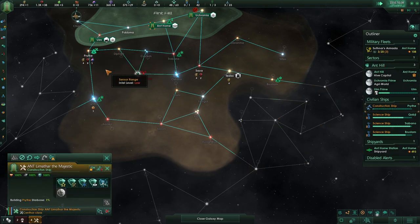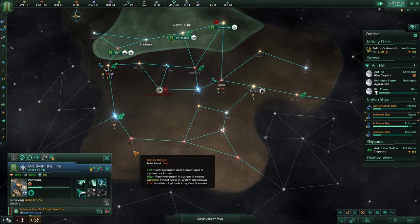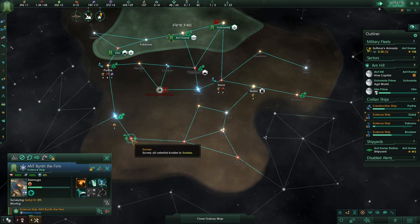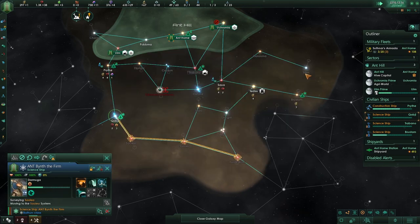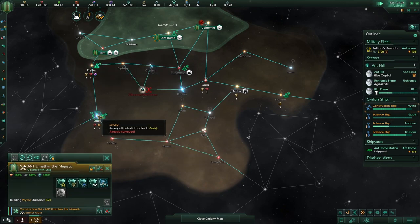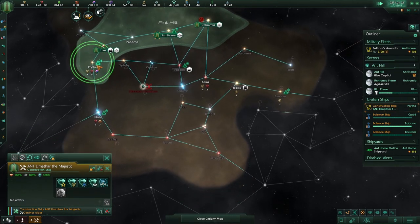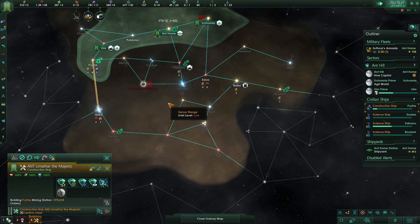So you're going to be building the starbase. I want you to go and survey, survey, survey. An archaeological site discovered — a strange asteroid. Already surveyed. Well, thank you game. Sorry for asking. Mining stations, then move there.